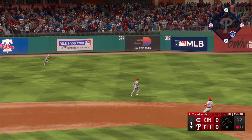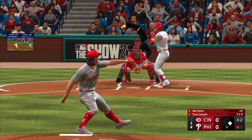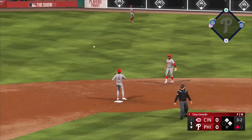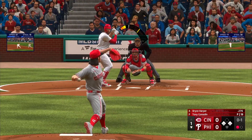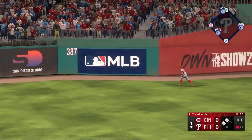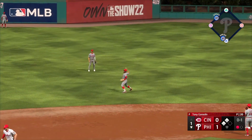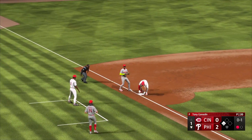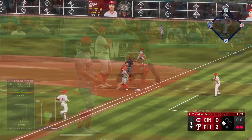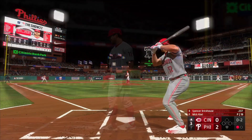Bottom of the first now. Bryson Stott bloops one out to left field for a base knock with one out. Alec Boehm then slices one to the right side for back-to-back singles, with Stott going first to third. Runners are now on the corners for the Phillies. Bryce Harper then crushes one out to left center field, getting down into the gap against the wall to score both Stott and Boehm. Harper gets in there with a one-out triple, giving the Phillies a 2-0 lead. Gonsolin clutches up, though, getting both Realmuto and Kyle Schwarber to go down on the big 12-6 breaking ball.